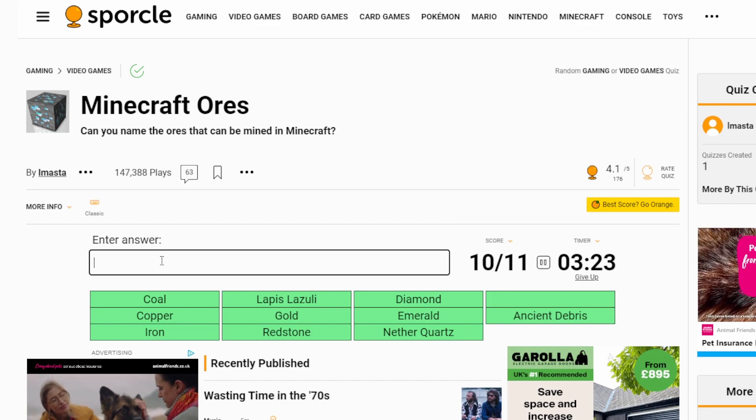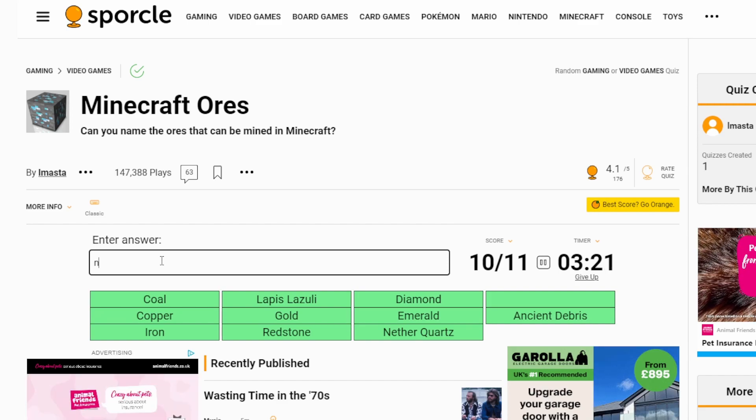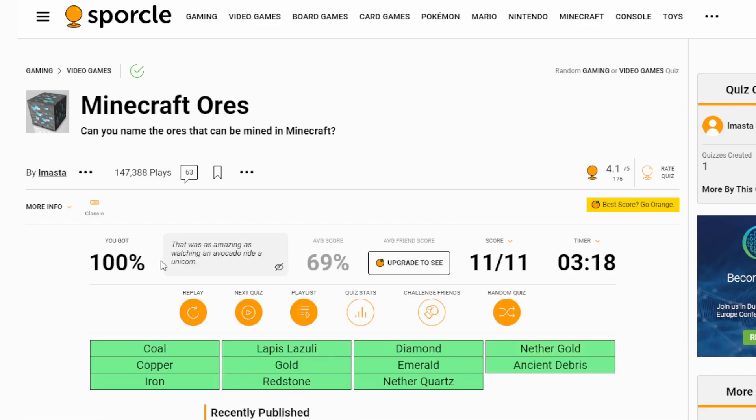What's the nether stuff called? What's like the netherite, the gold nuggets? Is it just called nether gold? Nether gold — there we go. That one's easy, 100%. The average score is 69 — so funny. That was just amazing. It's like watching an avocado ride a unicorn. Well, let's go to the next one.